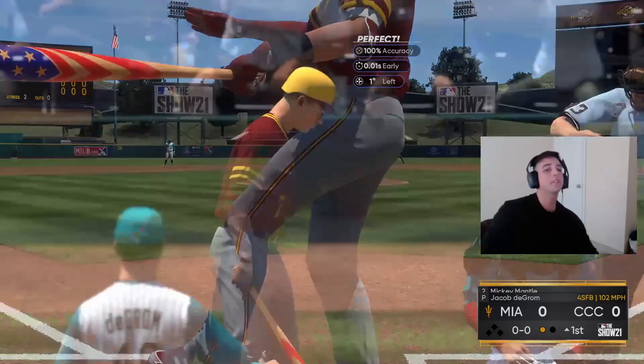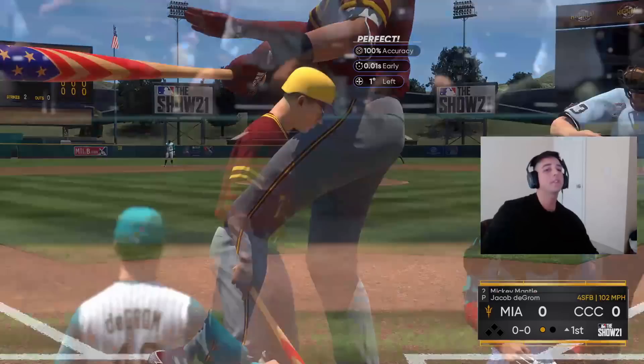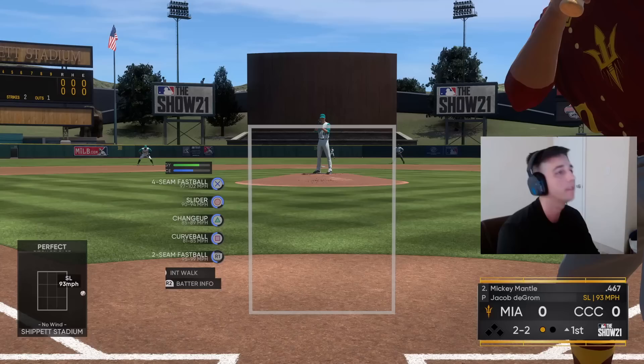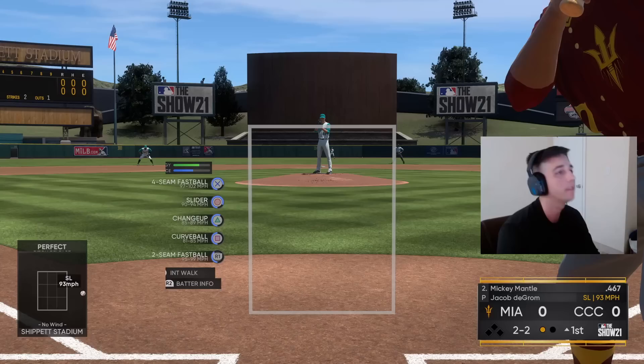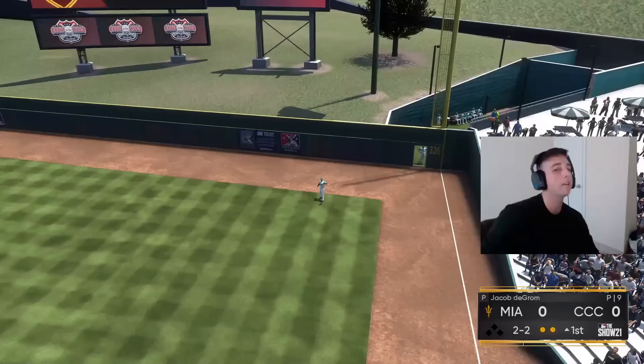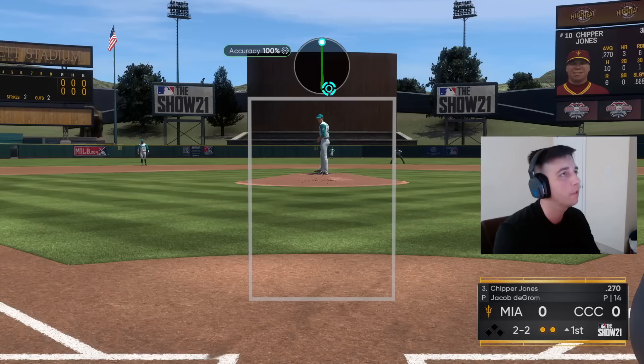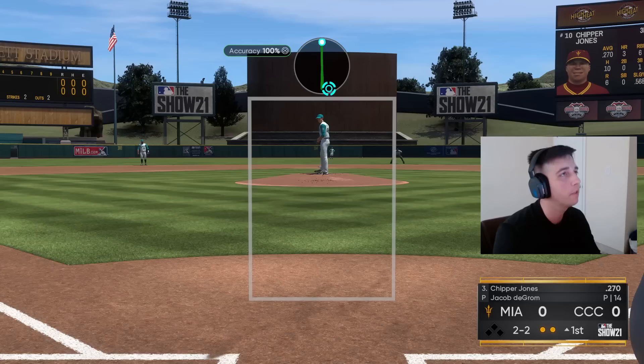Go fastball away, see if we can get him late on it — he was early, definitely on time. Try to get him chasing with a slider out of the zone — we got him chasing, he was actually on time with it but luckily it was way out of the zone. Routine fly out to right, two outs right away. Need another out — try a changeup, get him staring. Good pitch, strike three. One-two-three in the inning.